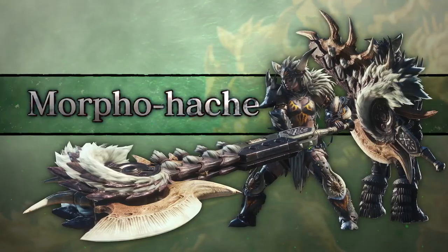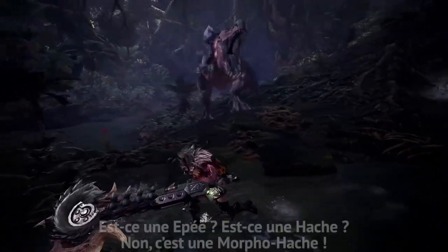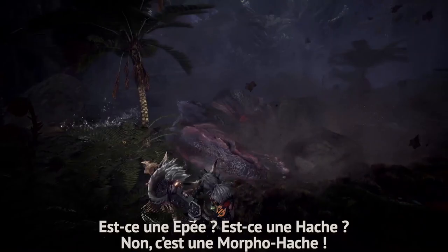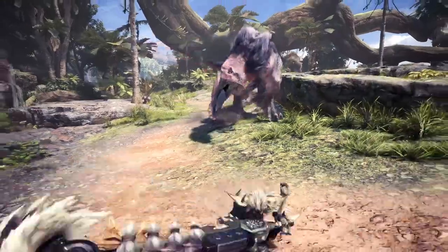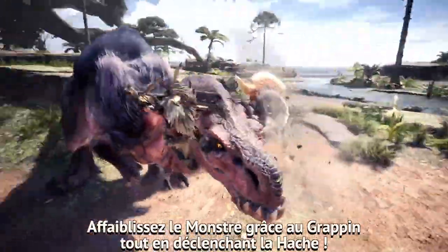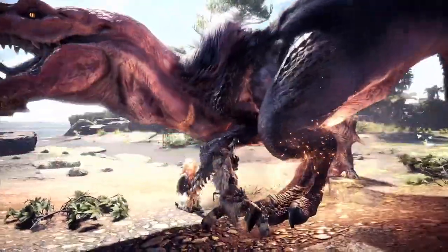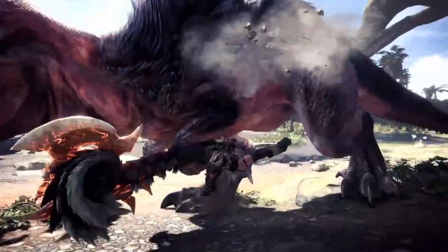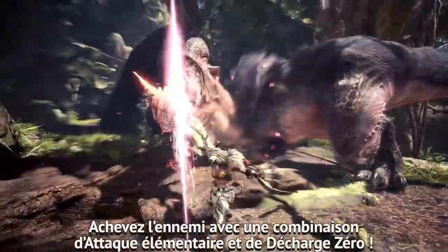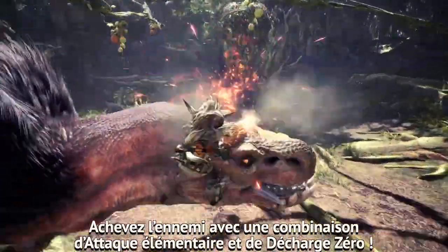Switch Axe. Is it a sword? Is it an axe? No, it's a Switch Axe! Rip into monster hides with a Clutch Claw, all the while powering up that axe. Finish off foes with a one-two combination of the Elemental Discharge into Zero-Sum Discharge.